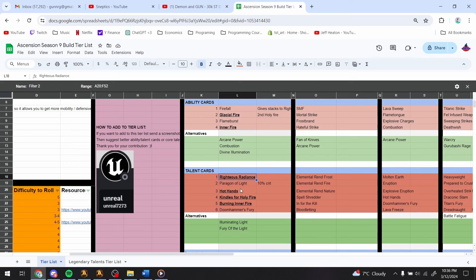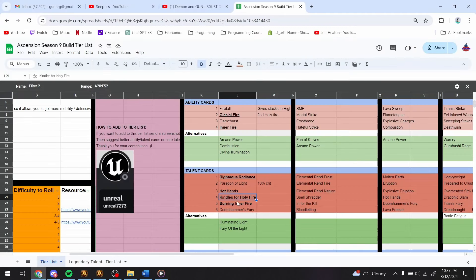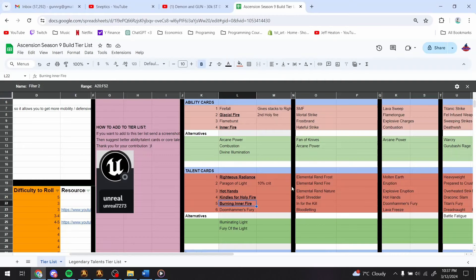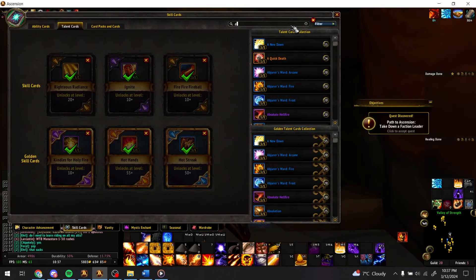The build works like this: you cast fire spells, each gives you one stack of Righteous Radiance — or two stacks if you have Inner Fire, which you very much want. Once at five stacks, your Holy Fire hits five targets and does bonus damage. The most important talents to card are: Righteous Radiance (the legendary itself), Hot Hands (makes your Pyroblast trigger Hot Streak, smoothing your rotation), Kindles for Holy Fire (each fire spell makes the next Holy Fire do 20% more damage, up to 100%), and Burning Inner Fire.